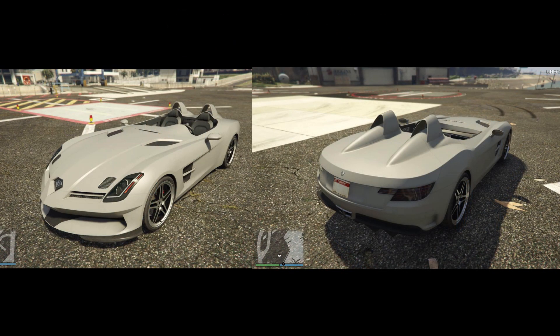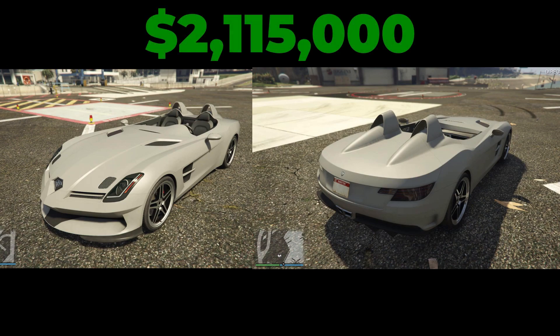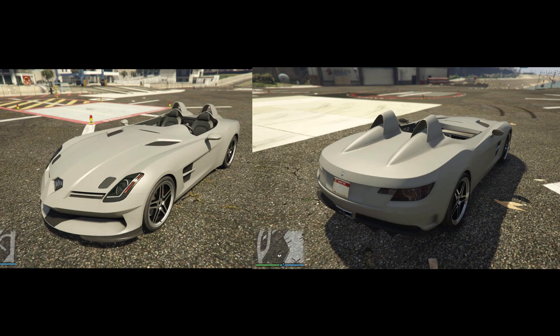The next unreleased vehicle is the Benefactor SM722. This will also be available from the Legendary Motorsport website and will cost $2,115,000. This is also in the sports class and is based on the Mercedes-Benz SLR Sterling Moss in real life. So there we have it — both Legendary Motorsport vehicles, the Obey 10F and the SM722.